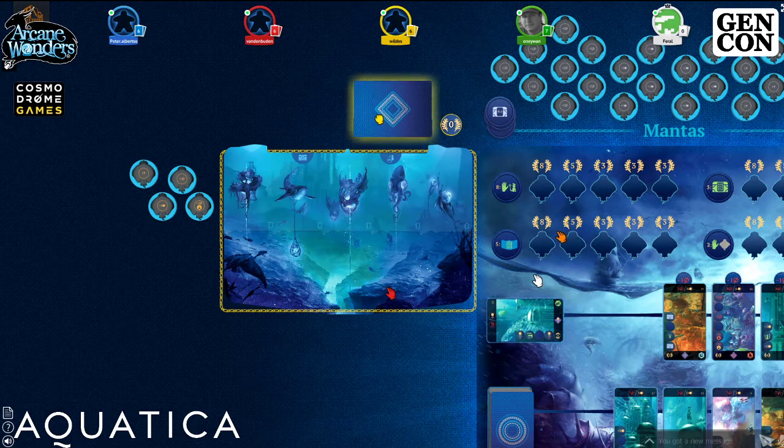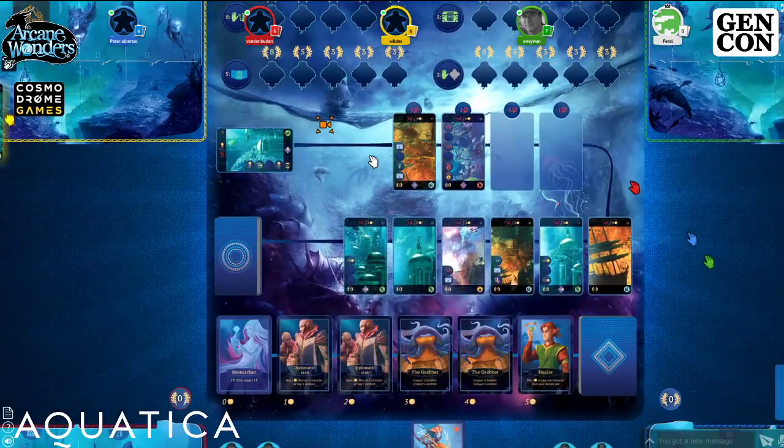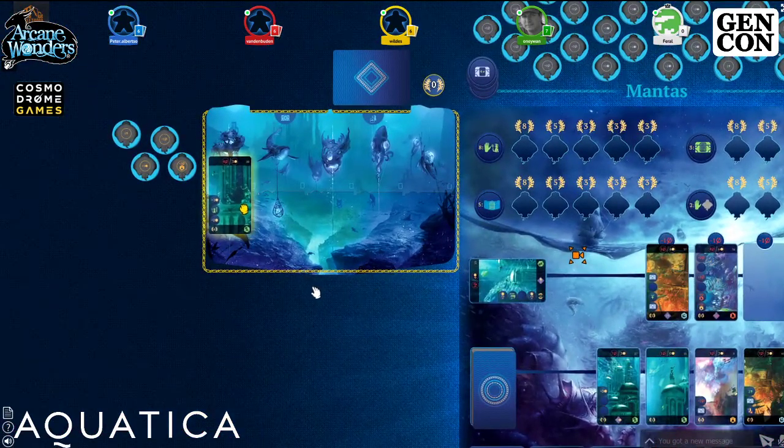Yellow plays a Legionnaire for three power and conquers a three-cost territory — exactly enough power. The card goes up to the first bubble on their board.